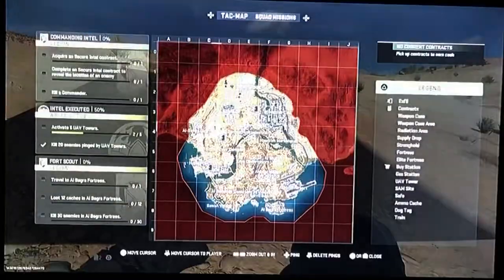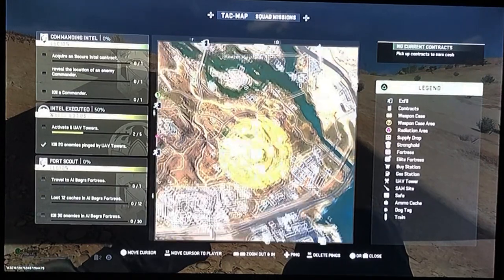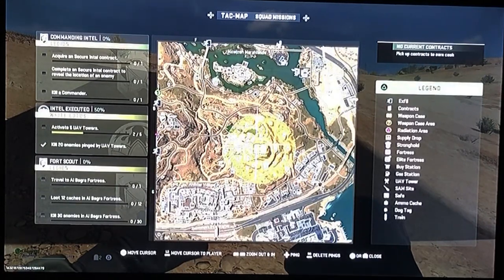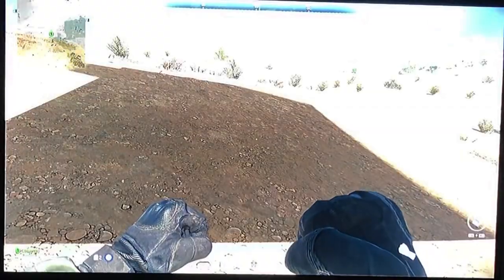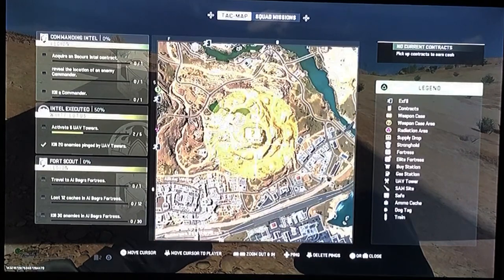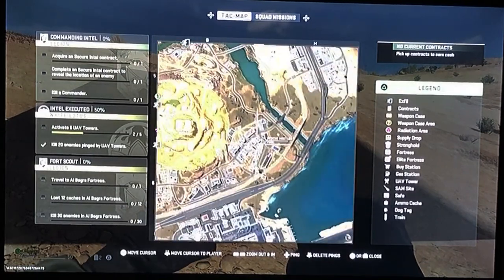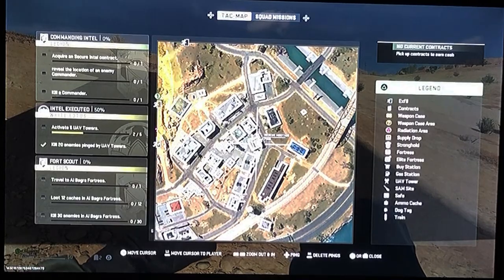The first thing you want to do when you spawn in is check your attack map. The area with the yellow icon with the weapon case is where the Juggernaut spawns. There are three locations on the map: Zaya Observatory is the easiest, Al-Sharim Pass is probably the second hardest, and Zawa Hydroelectric is probably the most difficult.